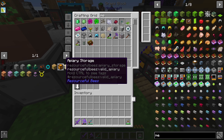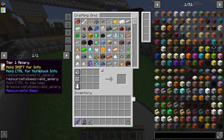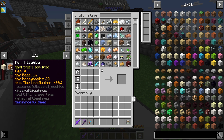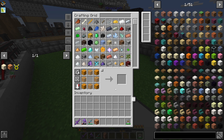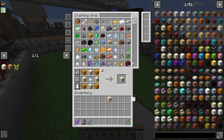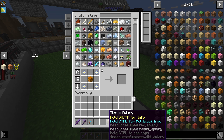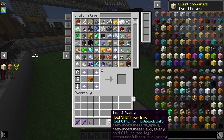We should be almost ready to make a tier 4 apiary. We're really close now. I just need one more tier 1 and I should have everything for it. I almost have enough - we have it! So 1 - upgrade that into 2, that upgrades into tier 3, and tier 3 into tier 4. Oh my god, finally - a tier 4 apiary!